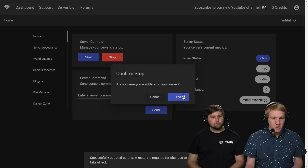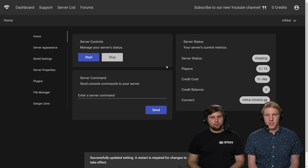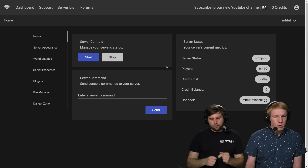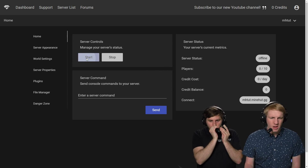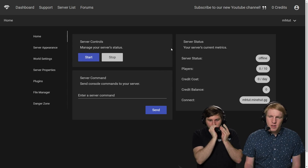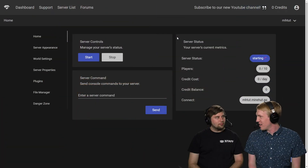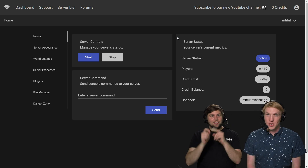A restart is required, so we're gonna go back up to the Home tab and click Stop to stop our server, and then after that we'll just start it to come back up. The server is stopping — offline. Server's back online.